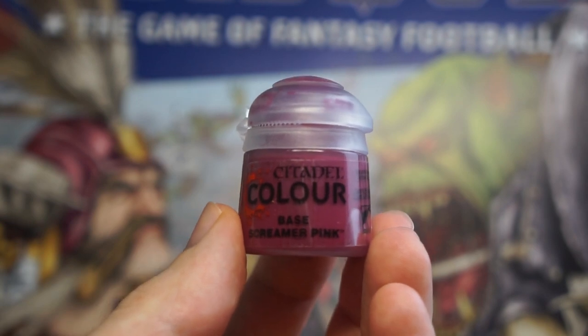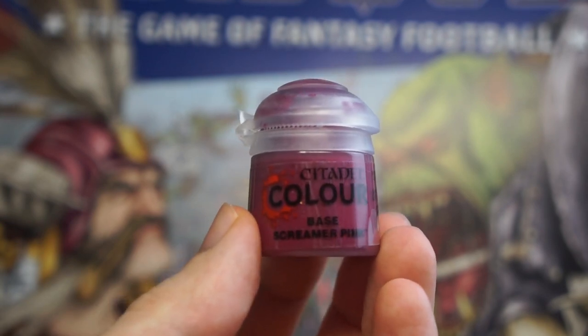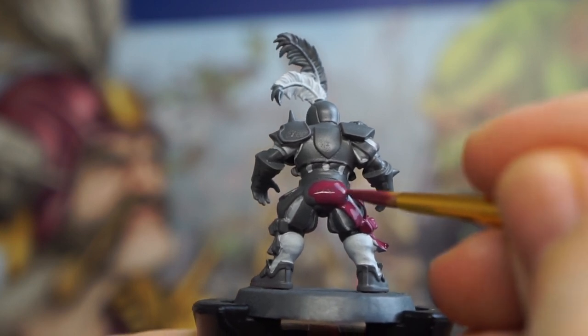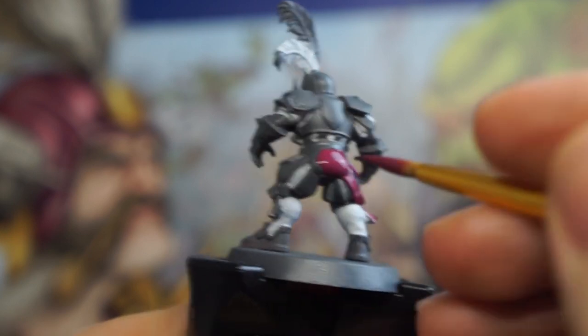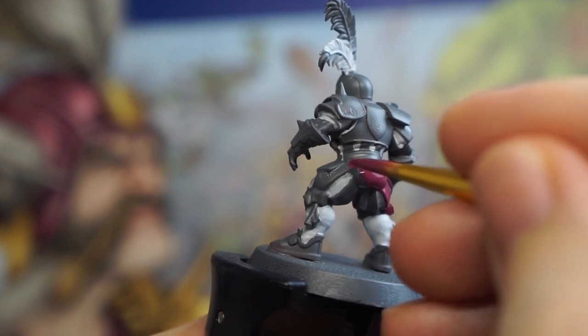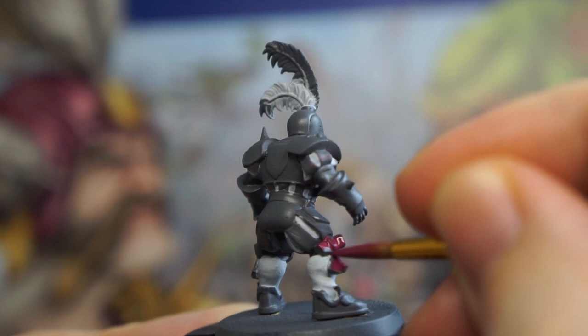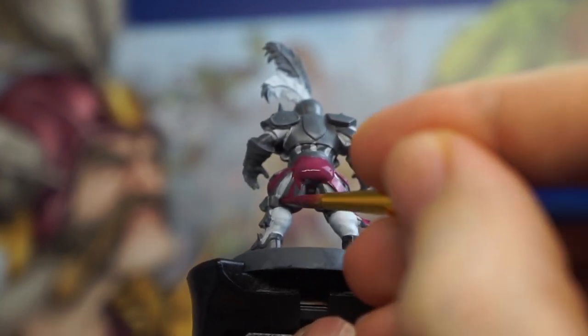Onto that pink colour now, and I'm using Screamer Pink for this. As mentioned, this is going on most of the larger bits of the uniform, now they've got the recessed details already coated in white. Going to get some of those bows on our linemen here, as well as the majority of the cloth, including those raised folds on the leg.